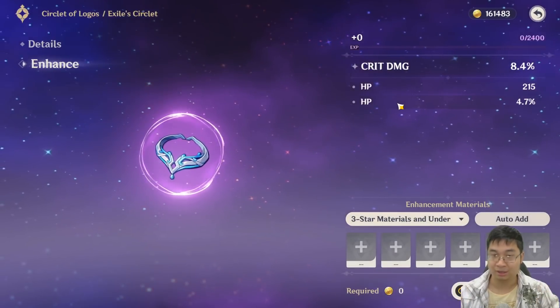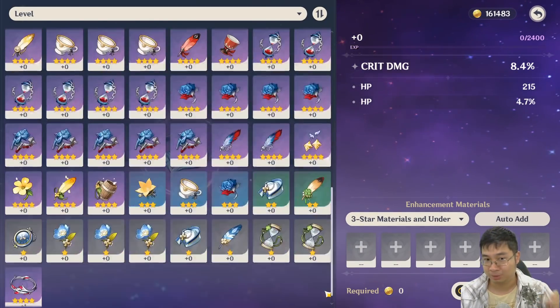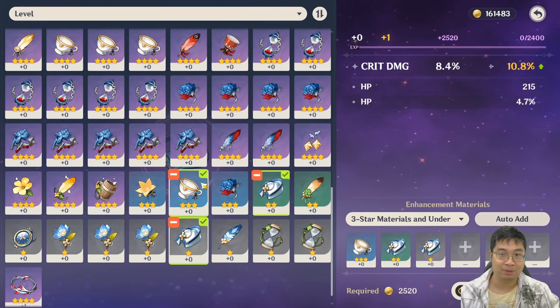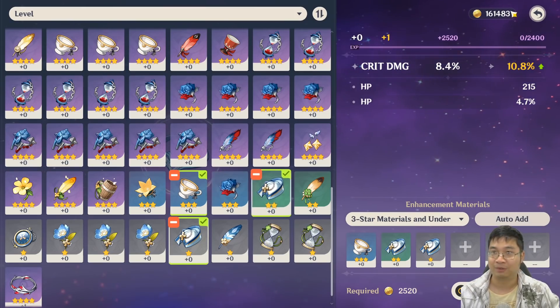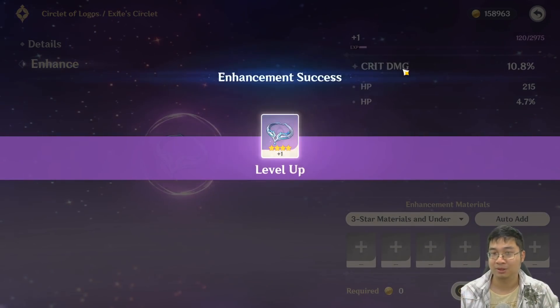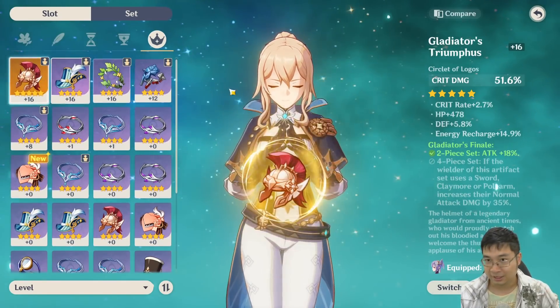What I recommend is to enhance this artifact to level one, and after that I'll show you exactly how much experience you're losing and what you get out of it. It takes about three artifacts — one blue, one green, and one brown — and this will take it to level one. We're not assuming it's going to give us double experience; this will perfectly take us to level one.